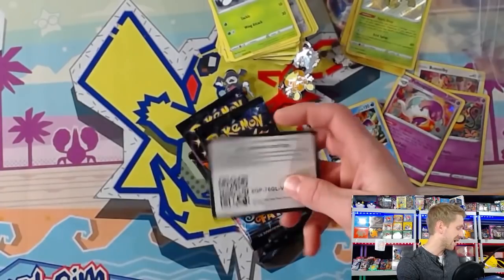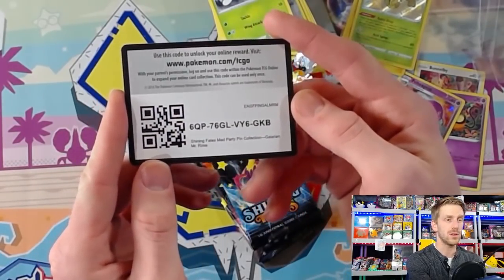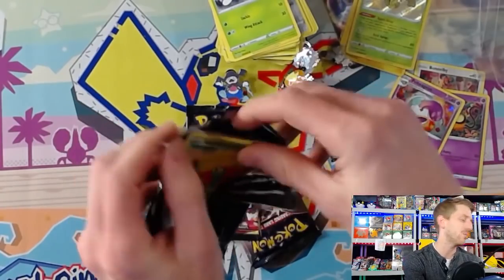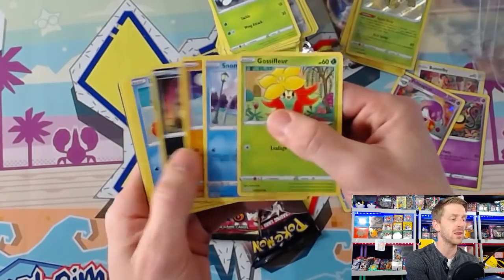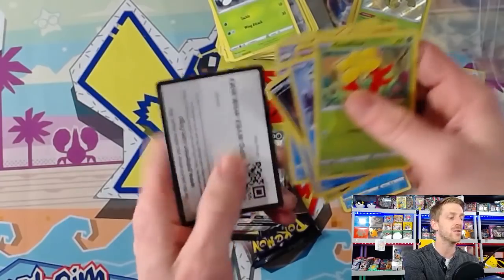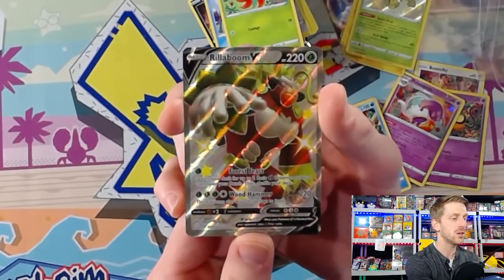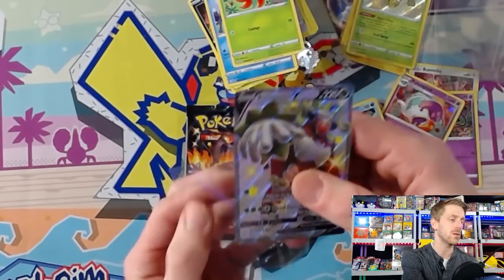We are on to our last Mad Party box and we have three hits now, which isn't too bad — basically averaging one hit per box. Unfortunately no Shiny Vs or VMAXs, just some baby Shinies. We're saving that upside-down pack for the end in hopes that it turns into something special. We got a Rillaboom V — nice, our first one! Very, very cool looking card. It has dipped down in price and is one of the cheaper Shiny V cards.